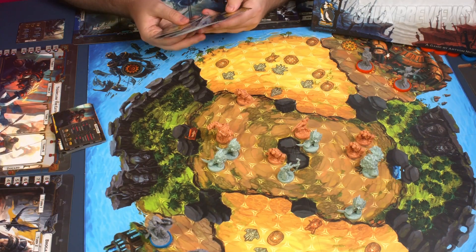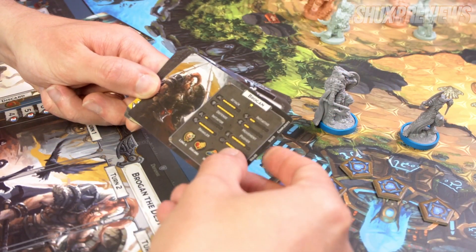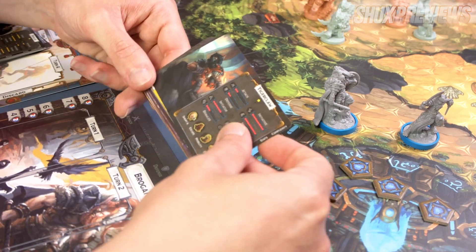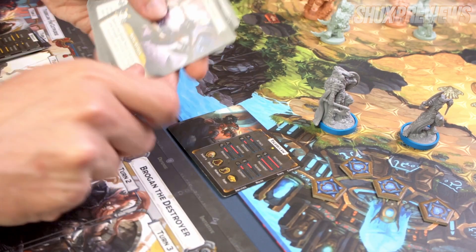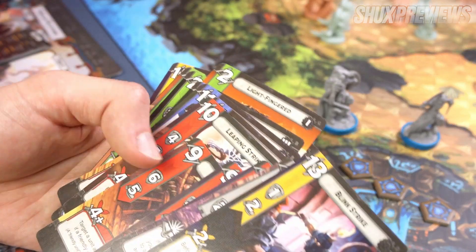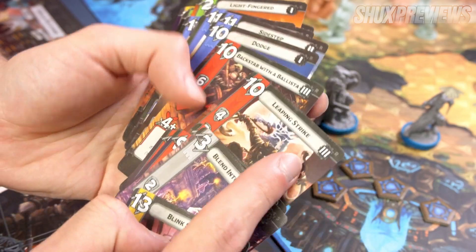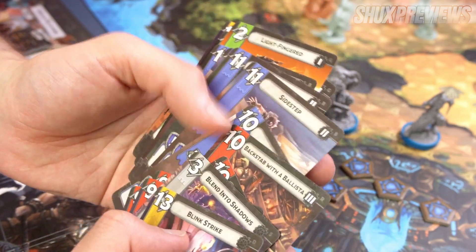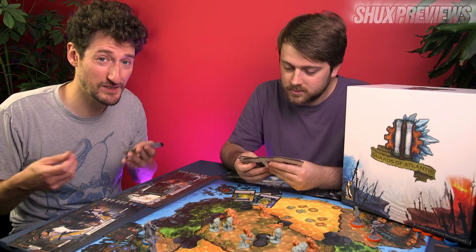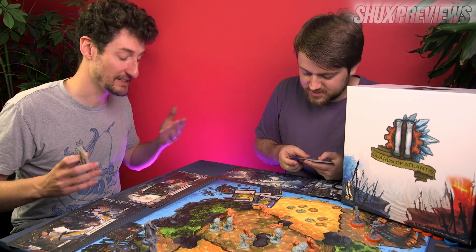You have this deck of cards for each character, but you're not going to start with all of these. This is Brogan. With Tiger Claw, we have this little card that explains some stuff about the character, and within this deck we have some starting cards. You've got this big deck of cards for each character, but you're only going to use the ones that don't have any numbers on or just the level one powers. The level twos and threes come in later as you level up. Once you've done that, you're only going to start with a deck of five cards — not really a deck, just some cards.